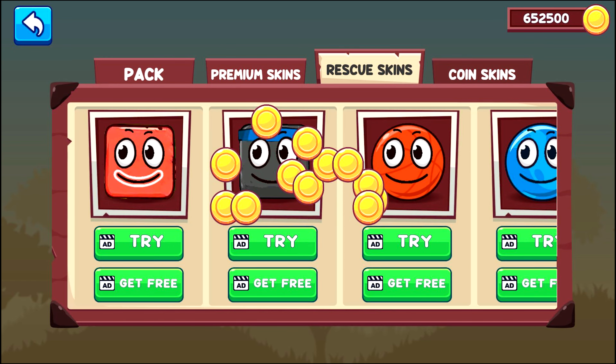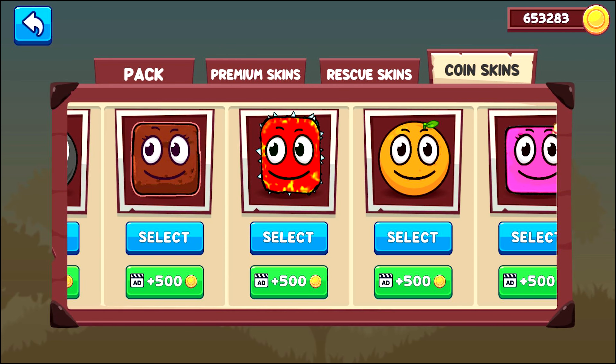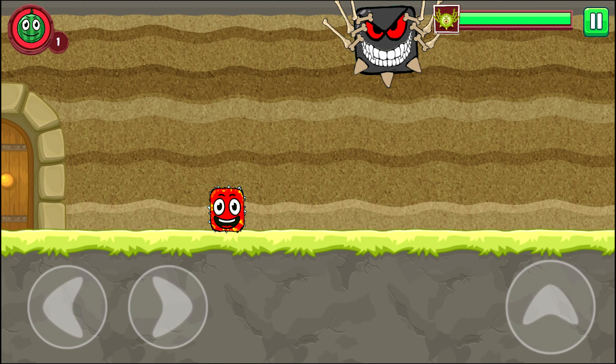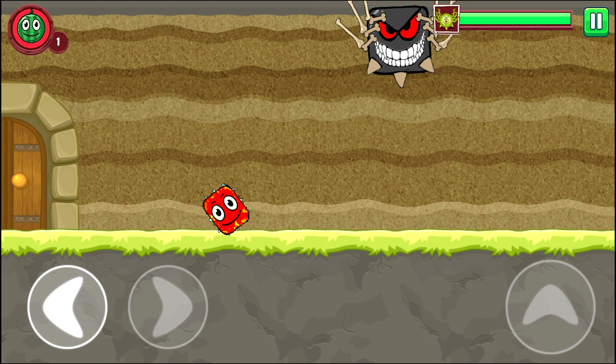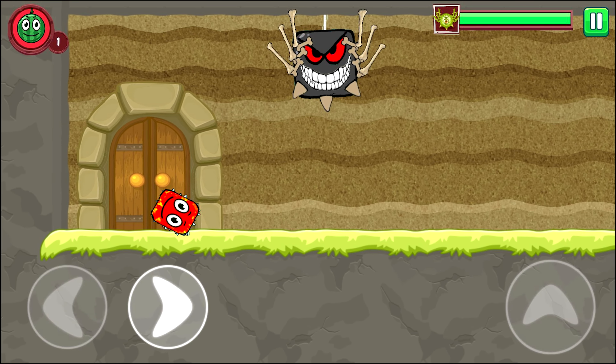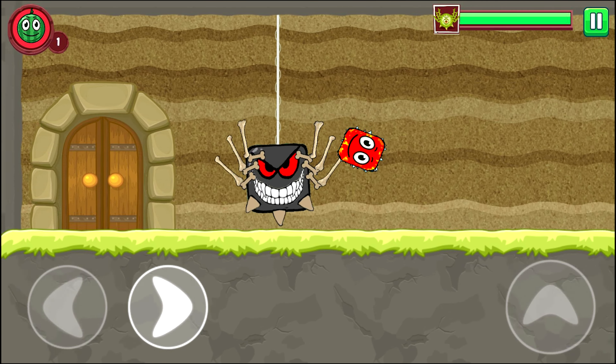Next level boss fight. Select Lobosquare and go fight. Hello boss. Spider square. Jump.